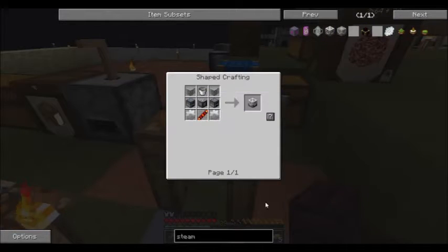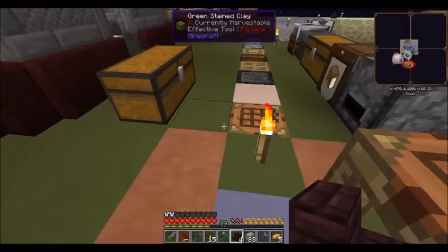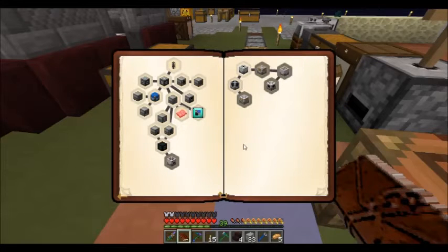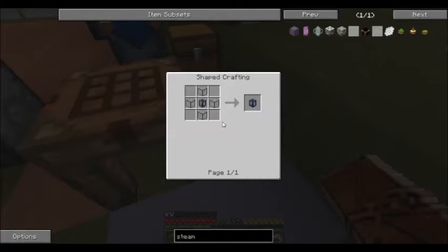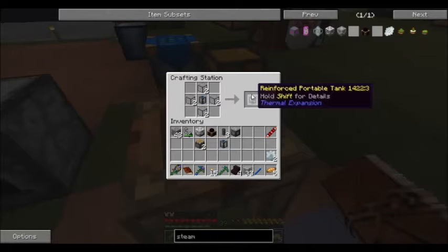The steam boiler requires a sludge boiler — got it. That might have completed a different quest; I don't know if it's an unlocked quest yet. We will have more sludge boilers to make later, fear not. We need a couple of reinforced portable tanks, which needs a couple of hardened portable tanks first. So we can make one like this, and the other one like this — then upgrade those to the reinforced.